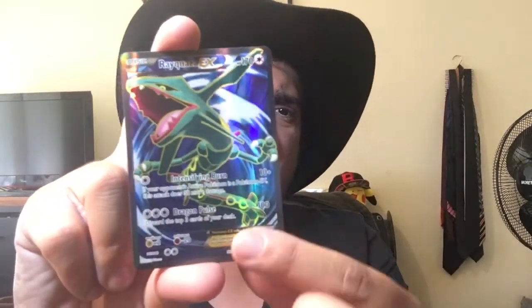We've got a reverse holo Inkay, and the rare is a Full Art Rayquaza. I think I have one of these but it's a normal type. If your opponent's active Pokémon is an EX, this attack does 50 more damage, so it's 60. And for three energies it does 100, but you discard the top three cards of your deck. I mean, that's pretty lame, but we've got a full art from Roaring Skies, guys!